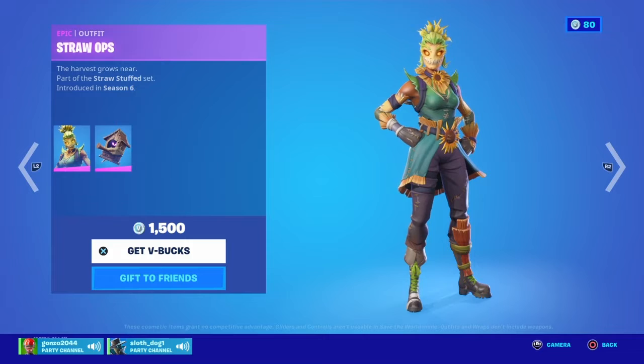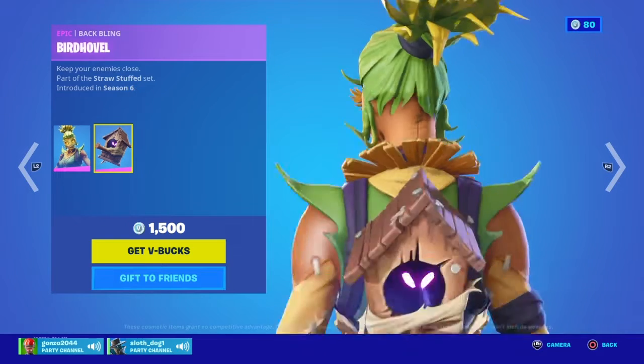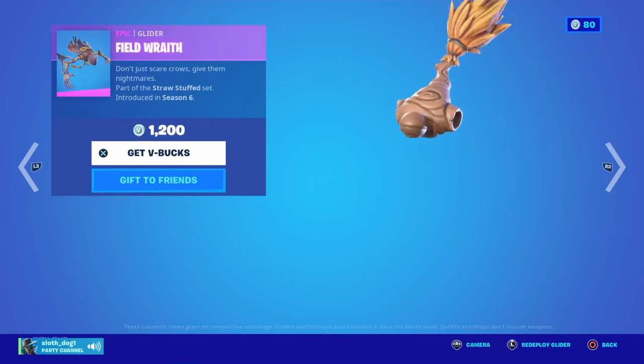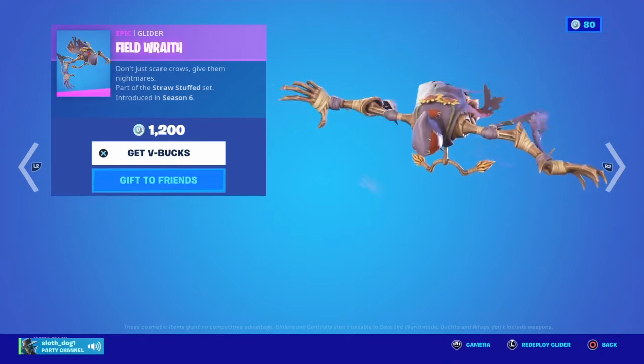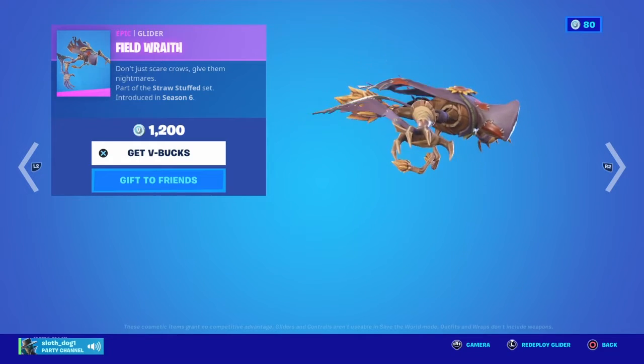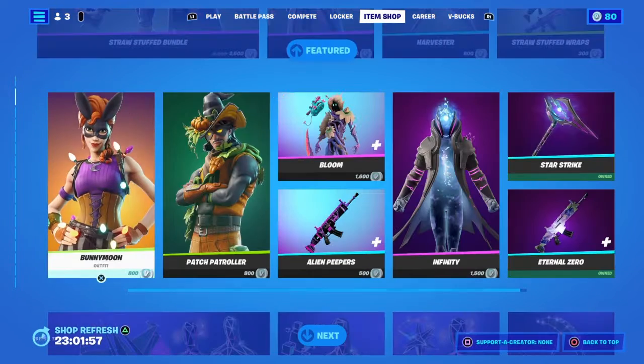And then you got Straw Ops, and her back bling is not that creepy — it's like a raven inside a birdhouse. And then there's a pretty cool glider called Fieldwrath. Personally, I think it's a pretty cool glider.